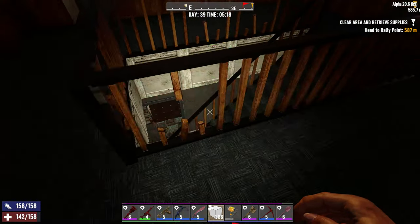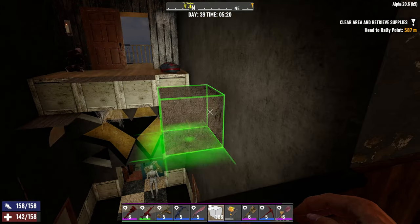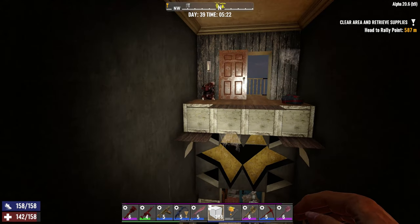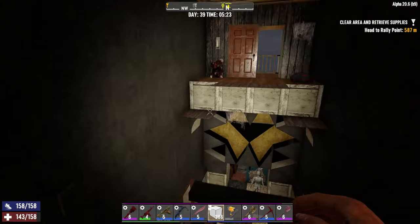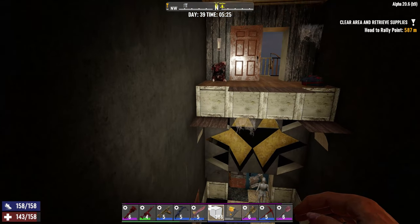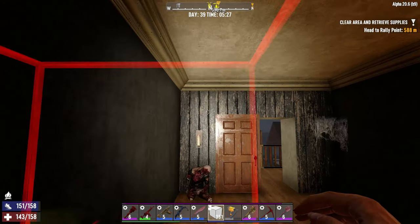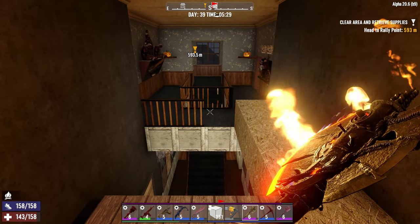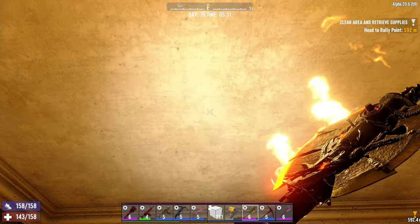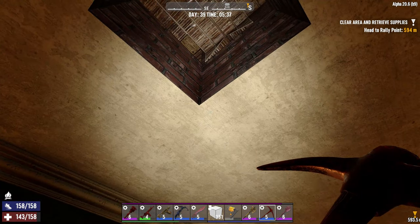Do I want the zombies to come up here and split and run up this way? I could maybe get rid of one of the first columns here. I have an idea — or do I want to go one higher? What's directly above me? Let's find out, I can always repair whatever I decide to do. So what's above here? Because this wouldn't be a bad idea to have the zombies run up this way — let's see what's up here.